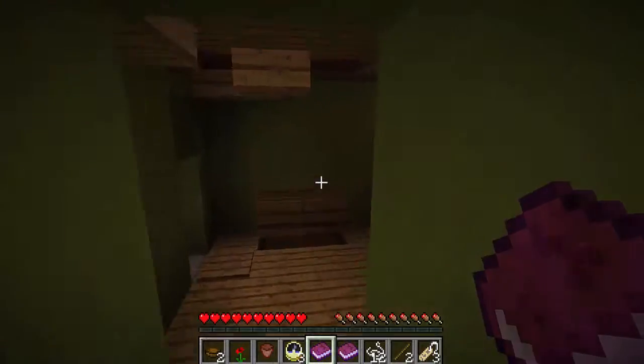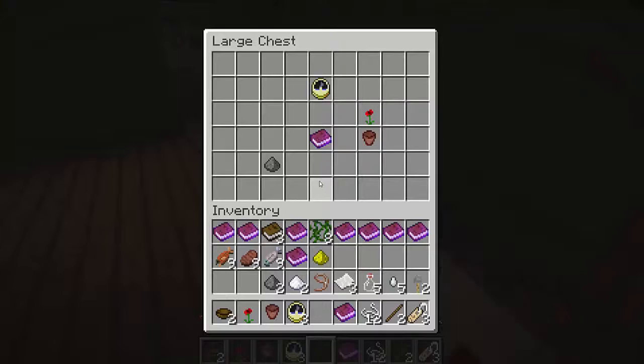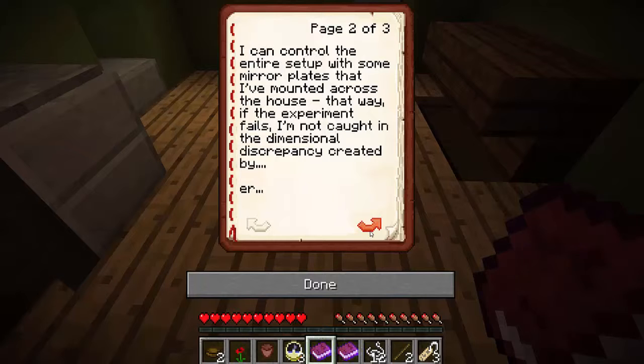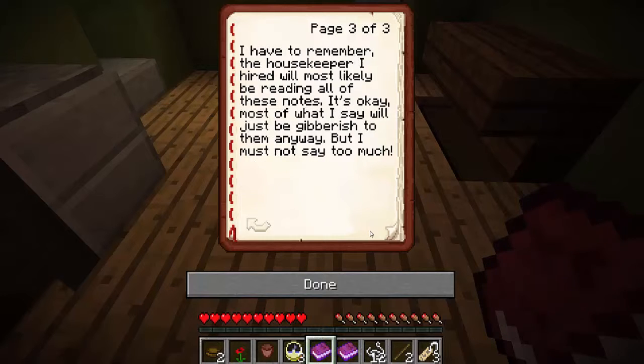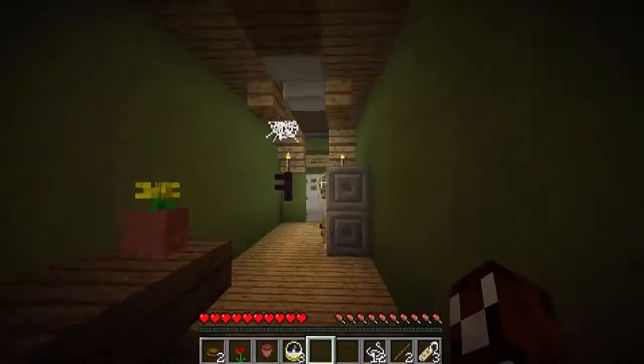Two, one, three. Progress. Who designed this plumbing? I'm trying to focus on my experiments but the sink won't even work. Water was working just fine in the greenhouse — in fact, too fine. I've been making advancements in the orange experiment. I can control the entire setup with some mirror plates that I've mounted across the house; that way if the experiment fails I'm not caught in the dimensional discrepancy created by — I have to remember that the housekeeper will most likely be reading all of these notes. Most of what I say will just be gibberish to them anyway, but I must not say too much. So apparently we are housekeepers now. I'm getting tired of them — just break them all down.